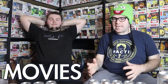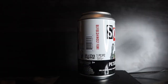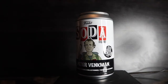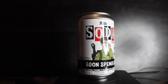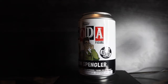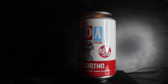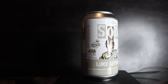The next category is Movies. For Ghostbusters: Peter Venkman, limited to 12,500 pieces — chase is slimed. Egon Spangler, limited to 10,000 pieces — also slimed chase. And Vince Clortho, limited to 12,500 pieces — chase is the demon dog. Moving into Star Wars: Luke Skywalker, international can, limited to 8,000 pieces — chase has his hand cut off.